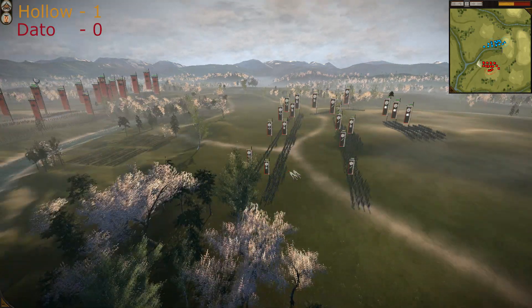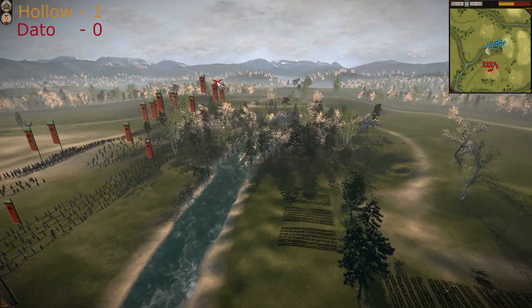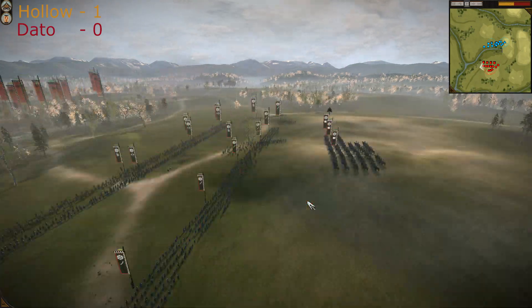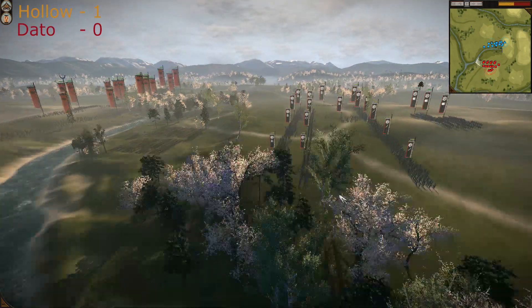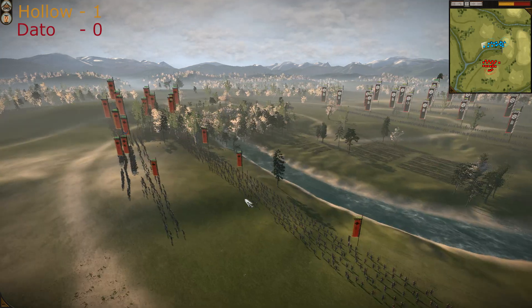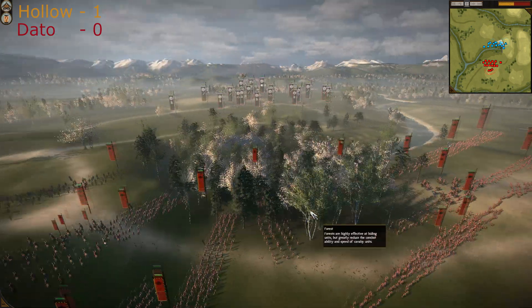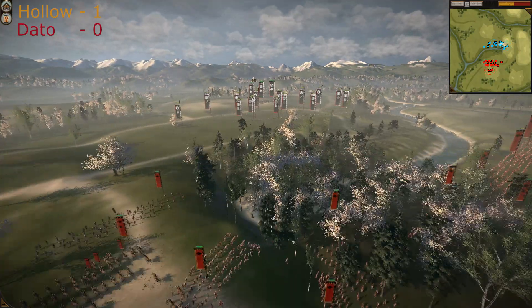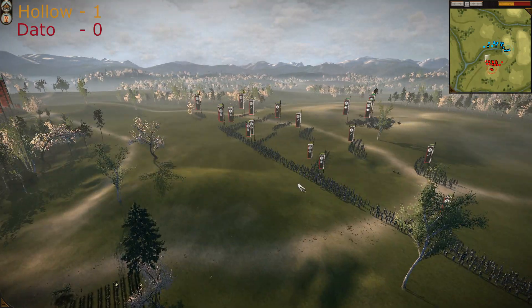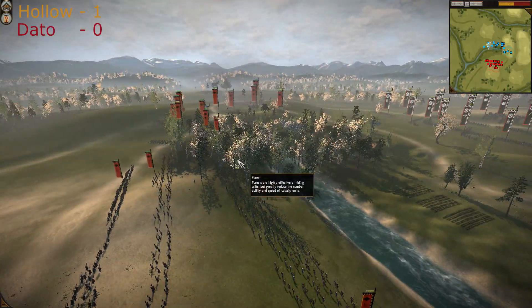The third row is Nodachi Samurais, with cavalry inactive for now. Enemies are approaching each other — Dato is sending his troops forward as well. Holo is planning how to make a winning maneuver. Dato is not standing idle either, regrouping and running his archers up and down.